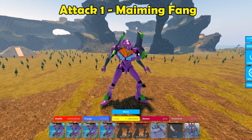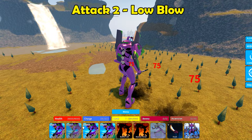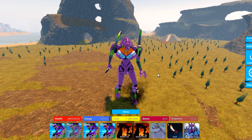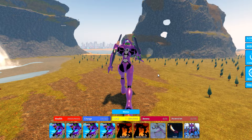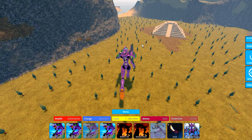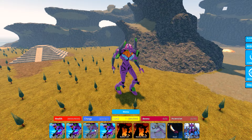This is attack one, Maiming Fang — we'll swipe the knife. In mode one, every time you hit someone with any of these attacks — like attack two, Low Blow — you'll actually gain some ammo, which is very important for mode two, the gun mode. Attack three is Burst Strike: jumps up in the air and stabs on the ground with a little AOE damage. It takes a little longer to recharge than the other two attacks.